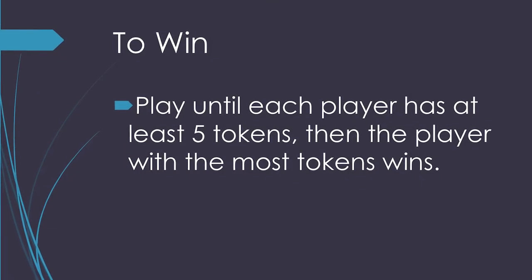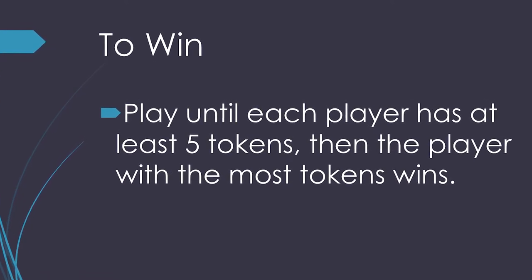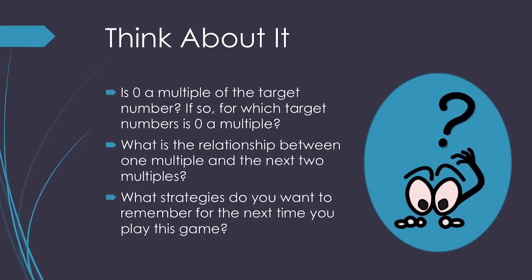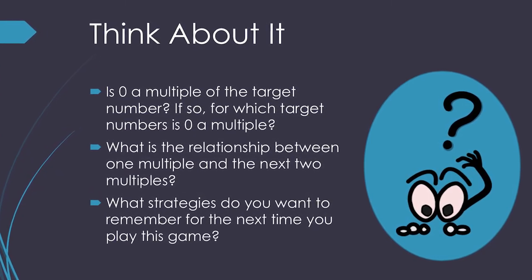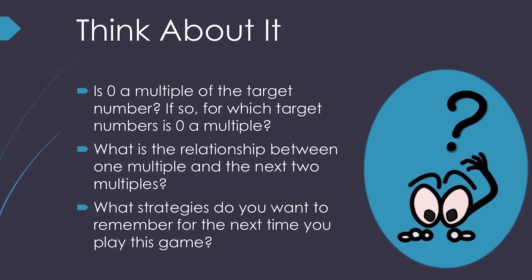Who wins? Play until each player has at least 5 tokens. Then the player with the most tokens wins. Here are some questions to think about while playing: Does 0 count as a multiple? If so, for which target number is 0 a multiple? What is the relationship between one multiple and the next two multiples? What strategies do you want to remember for the next time you play?